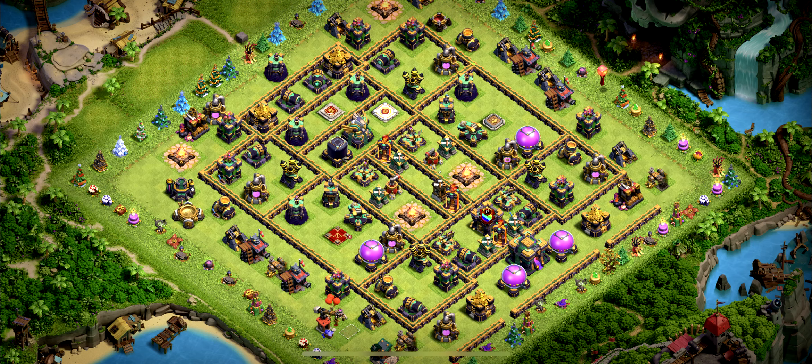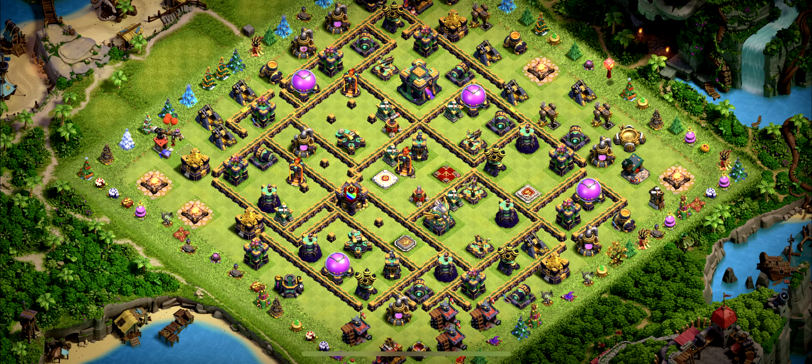Base number 7 is another anti-three star layout with the town hall outside of the base. Base number 6 is a trophy, war, and clan war league base — a champion tier base.